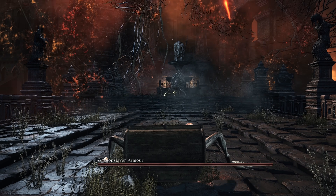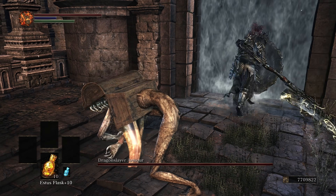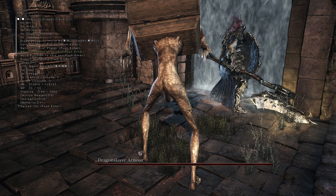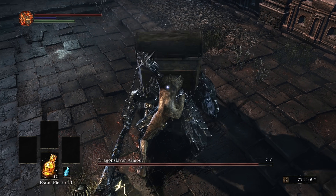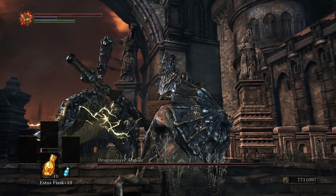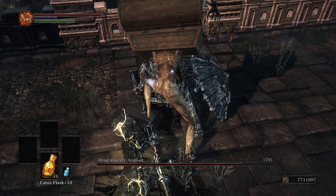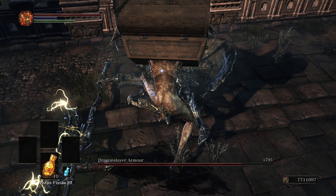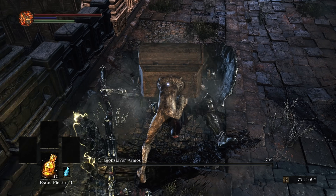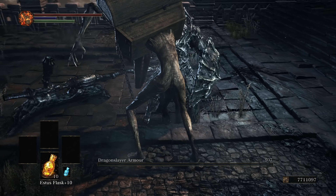Now we're up against the Dragonslayer Armor, who is awfully slow, and thanks to the mimic's huge lightning resistance — wait, where is he going? Hold on a second. As I was saying, this fight isn't too bad. We were able to successfully chain grabs together and I accidentally discovered this really cool situation where if you grab an enemy on a stair the grab animation gets canceled and ends early, letting the mimic move before the opponent. This might come in handy later. Big slow opponents don't really stand a chance because we can just chain grab them.